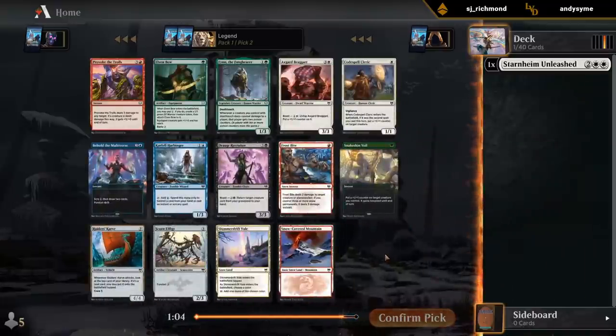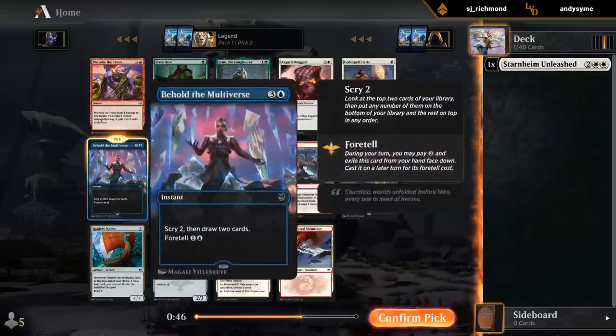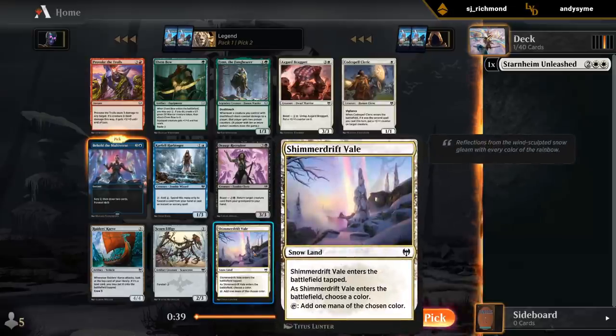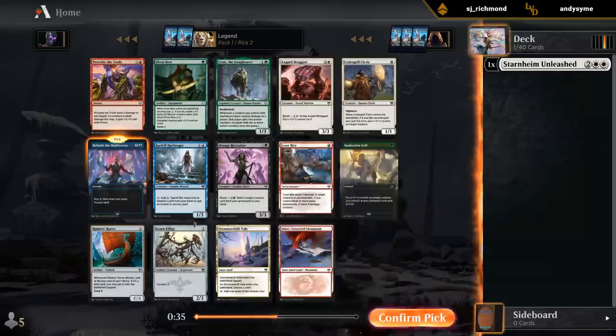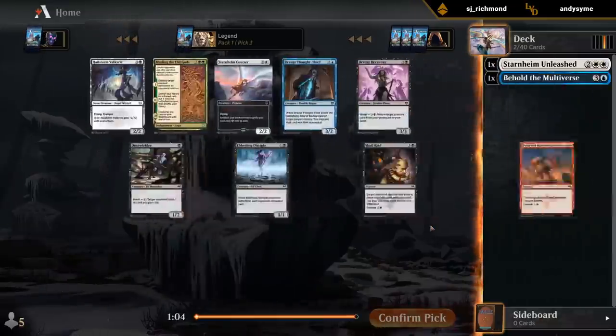Second pack, no amazing white card, but as mentioned Starnheim can easily be splashed. Looking at Behold as a multicolor option, Shimmer Drift Veil, maybe Frostbite, but I would still take Behold over it. I think we just take Behold here. We might end up blue-white or some sort of snow deck - in which case it does hurt to pass Shimmer Drift Veil - but I still prefer the powerful card draw spell. We'll see where we end up.